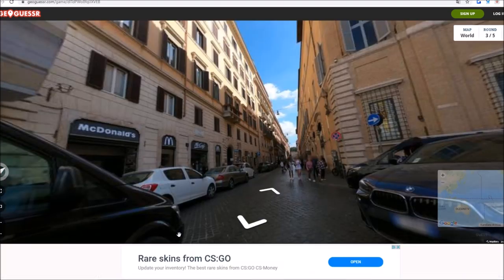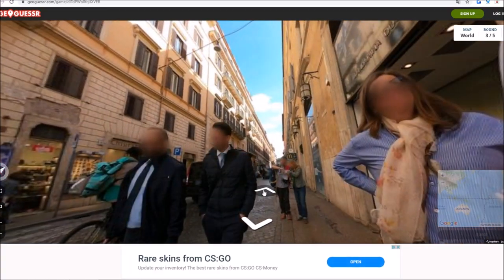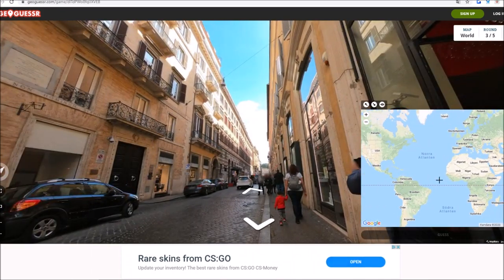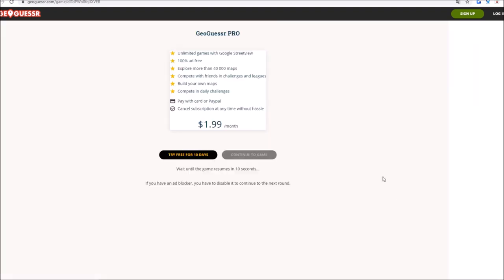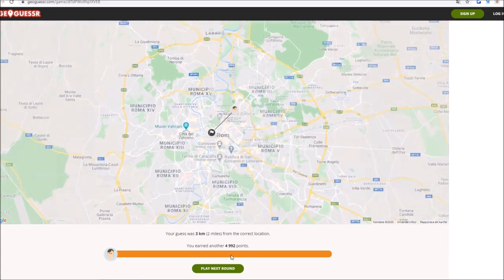Oh, I think I've had this before - wasn't this in Rome? I think I've had this exact one before. Let's have a look. We need to watch the ad telling us to spend money to be able to play GeoGuessr. I remember when GeoGuessr was free, man. Yeah, it was in Rome - 4,992 points. Let's do the next one.